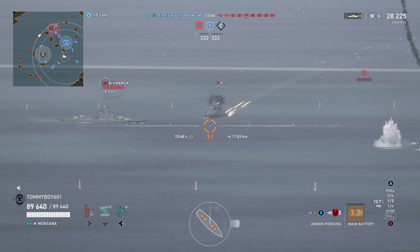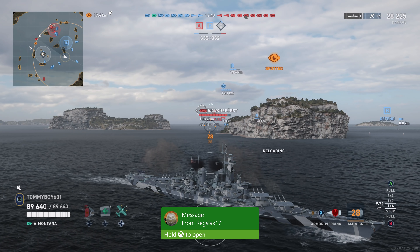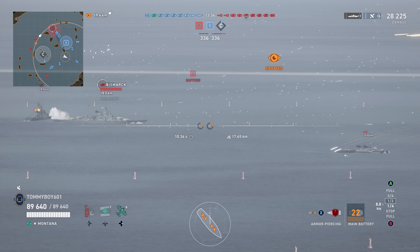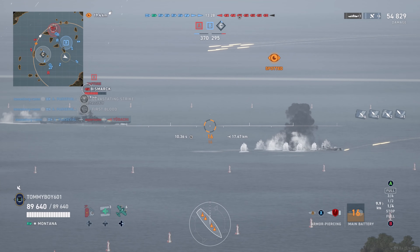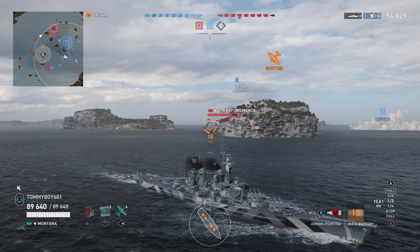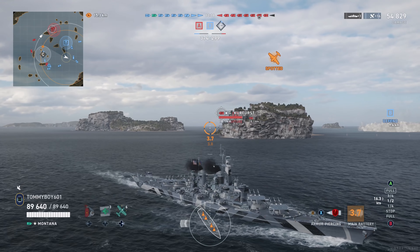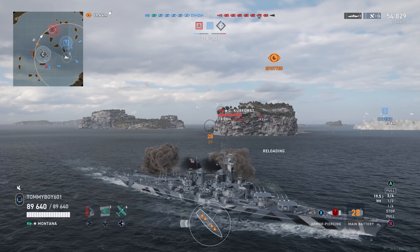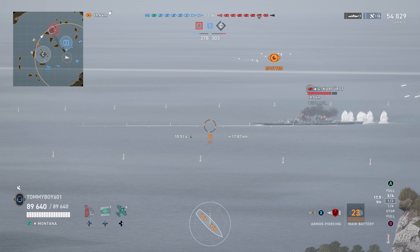With fantastic accuracy and range at nearly 20 kilometers, if you can position yourself in the central area of a map you can absolutely punish ships showing broadside. We do exactly that to a Bismarck — taking another 30,000-ish damage for 54,000 over two salvos. Then the GK starts to turn and run, showing us broadside, and we know what this ship does to broadsides.